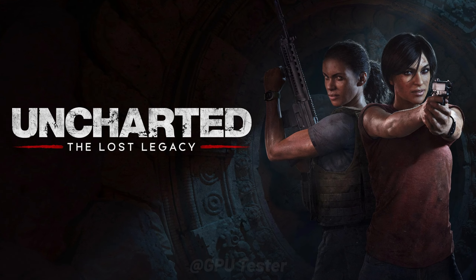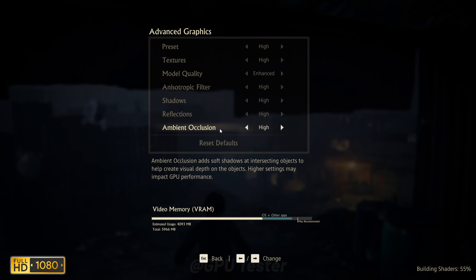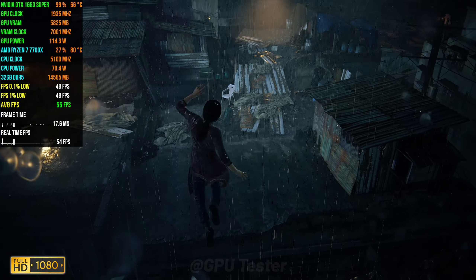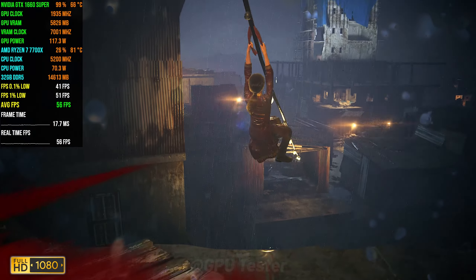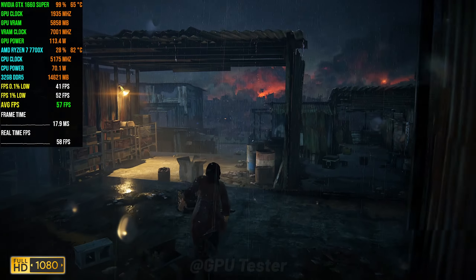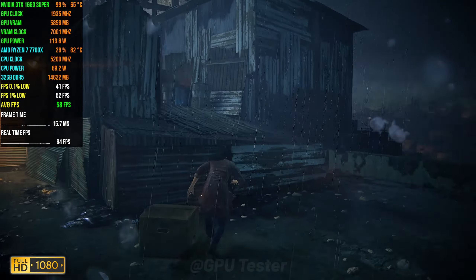Next game on the list is Uncharted: The Lost Legacy. We're going to be playing at 1080p using the high quality settings. This game actually ran pretty terribly on the 1060 6GB where there were a lot of stutters because of the VRAM filling up, but surprisingly enough that's not the case here — although it does also have 6GB of VRAM, it doesn't fill it up and there aren't massive stutters.